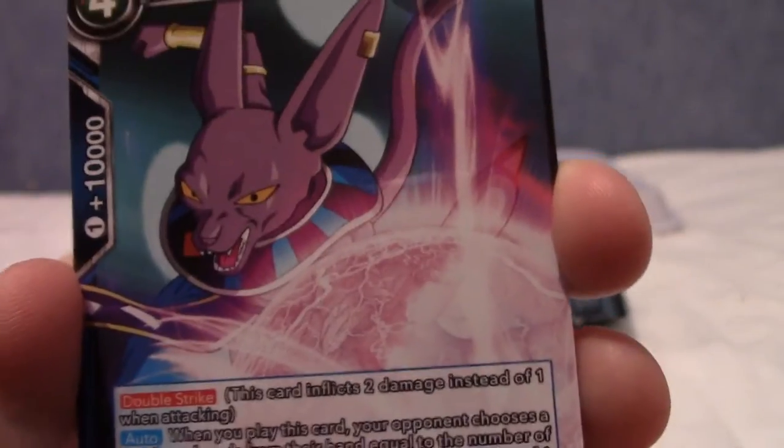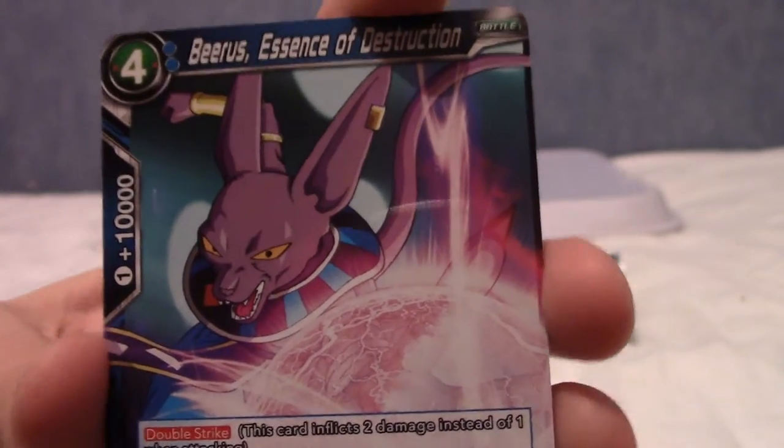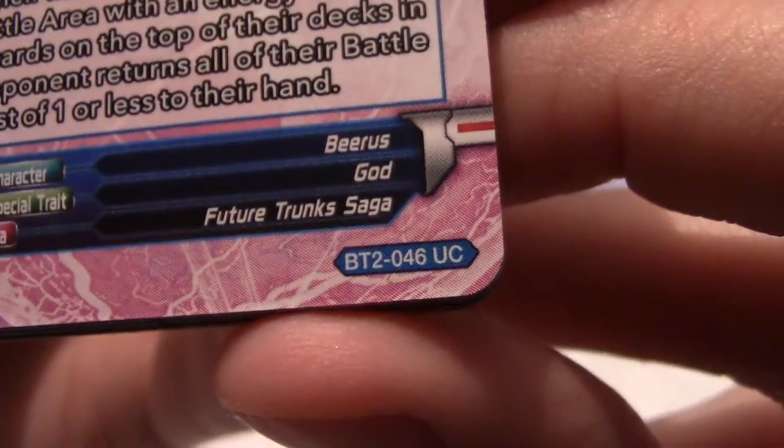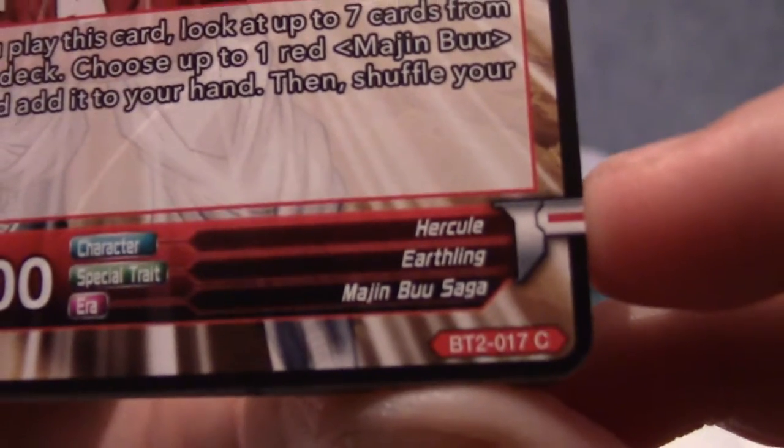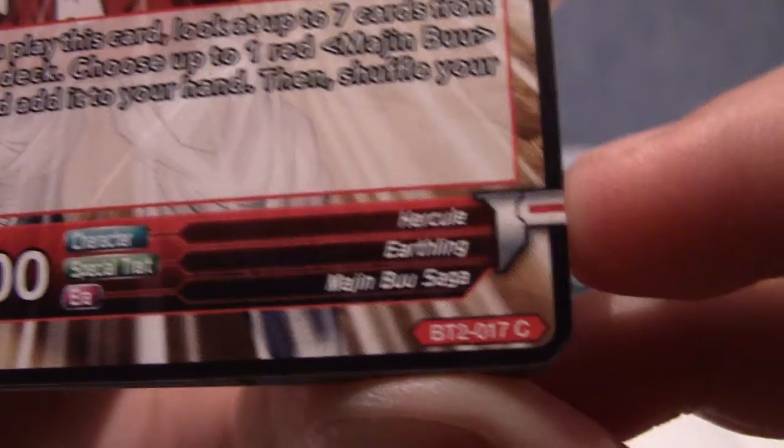If I can pull a G-run, that would be pretty nice. Next we have Hercule, Boo's assistant, and that is from the Majin Buu saga. He is an Earthling and his name is Hercule.